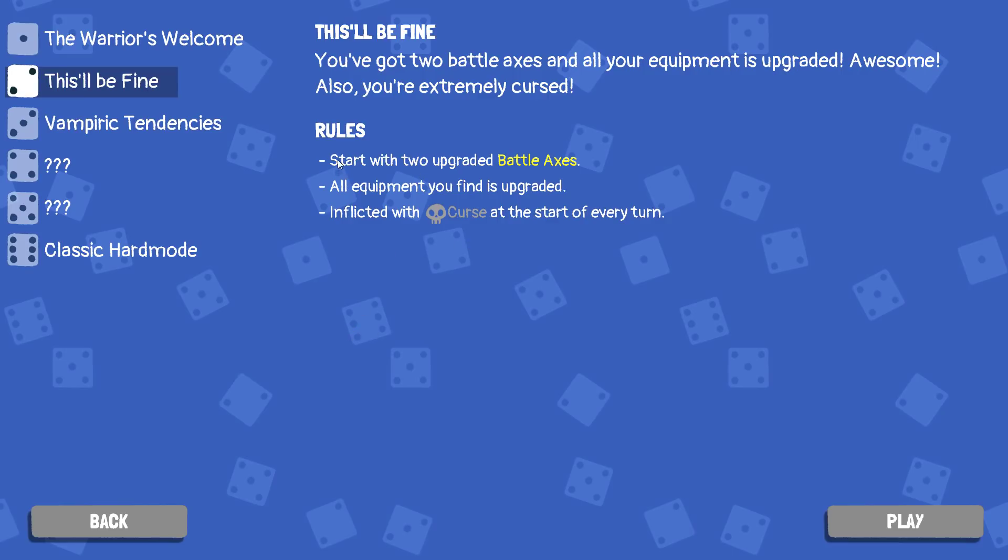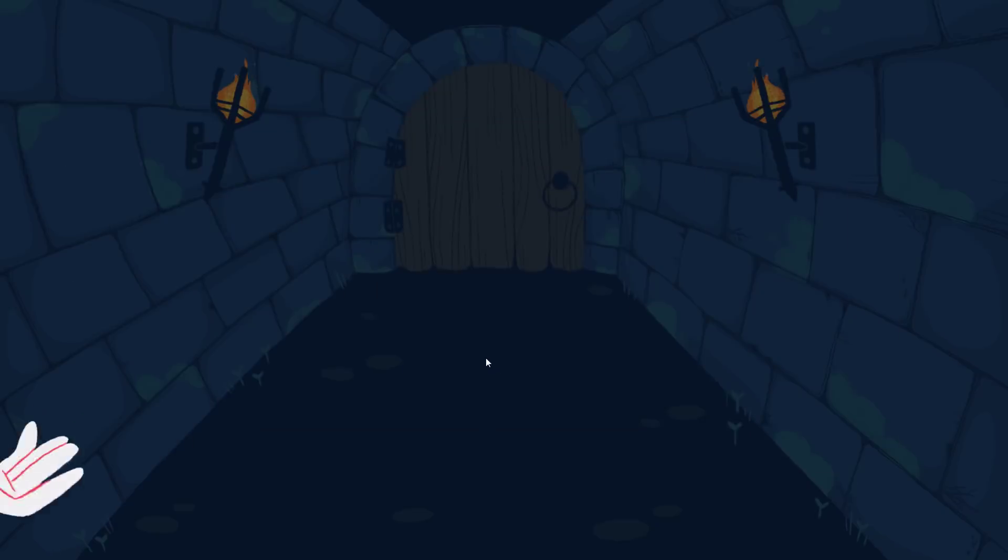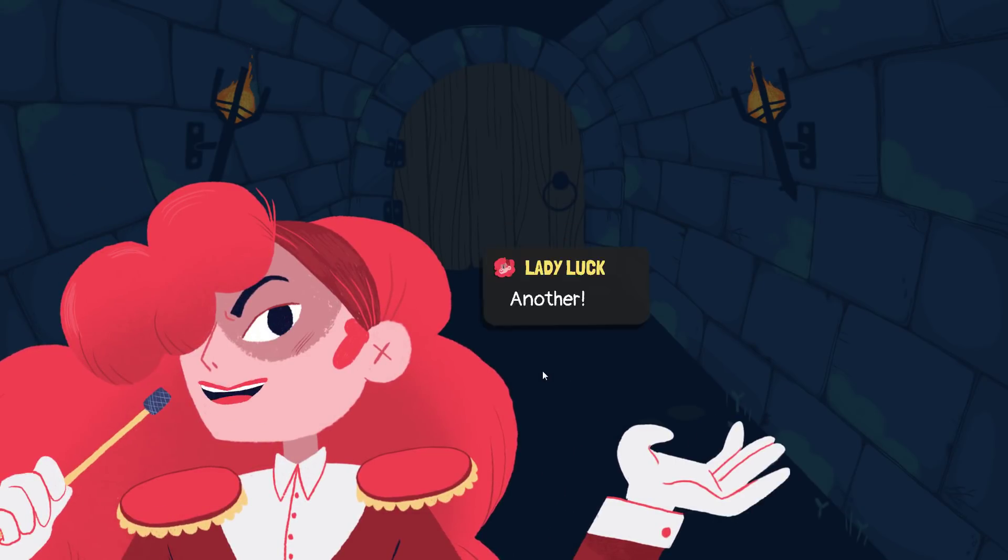Beat it with an asterisk. We start with two battle axes that have been upgraded. Any equipment you find will be upgraded, and we inflict a curse at the start of our turn. Let's go.